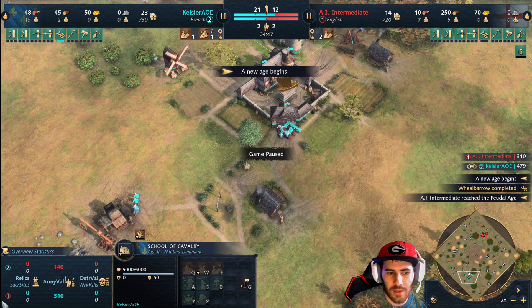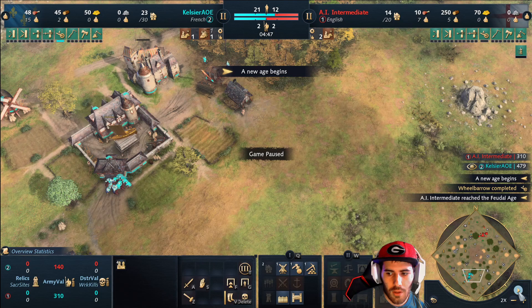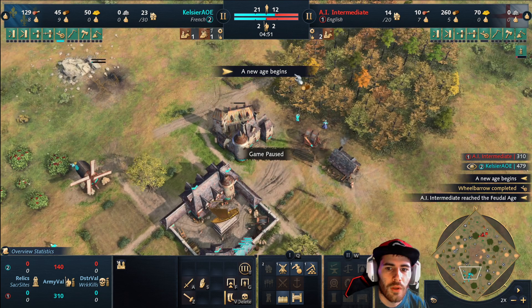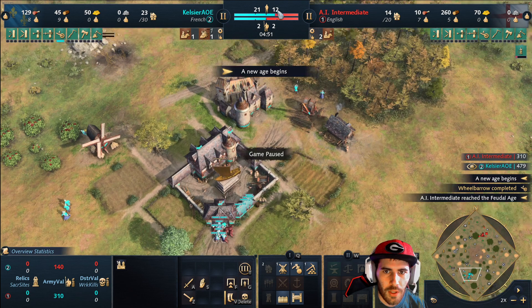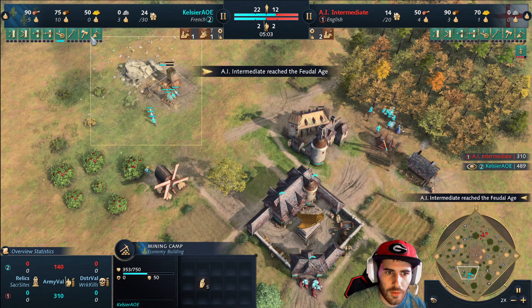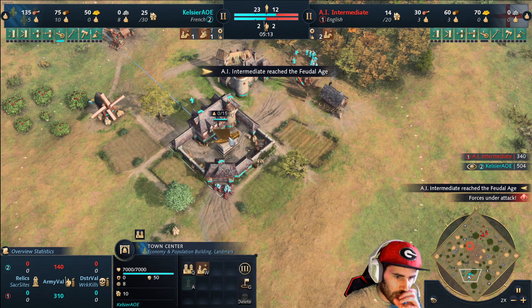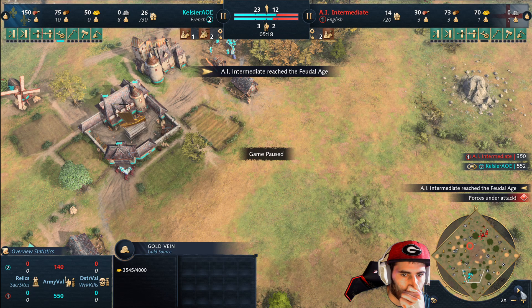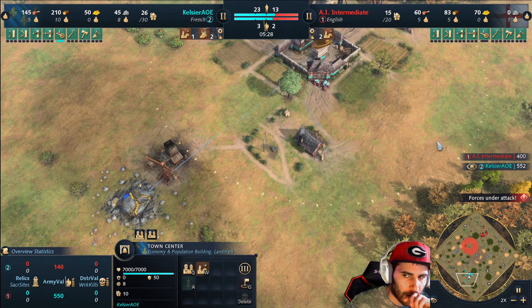Once you make the second knight, go ahead and pull your gold villagers to stone. Then - and this is a little chaotic, I don't always do this the same way - pull all your food villagers to wood and stone except for five villagers on food. You want to leave five on food, get about 10 on wood and eight on stone. My next villager will go to stone, and then it's important to start sending villagers back to gold so you can make more knights and get your upgrades.